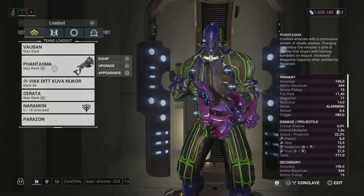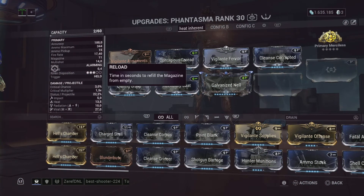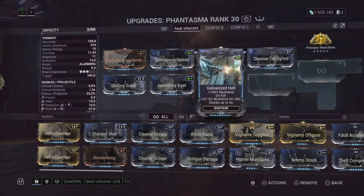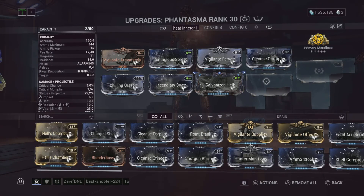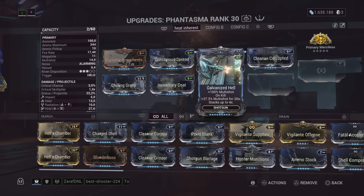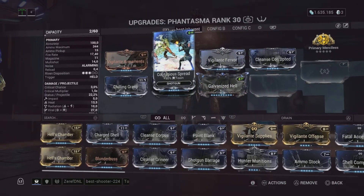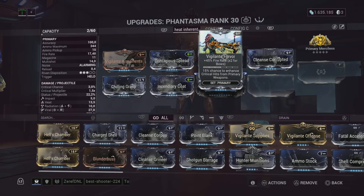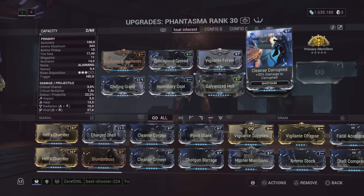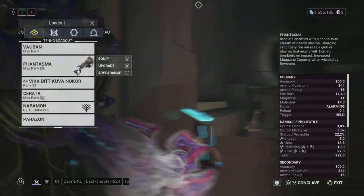The Phantasma - I've shown this build off many times before but just in case you haven't seen it. This is my Heat Inherent build - Multishot with Multishot and three mods for Heat Inherent, Fire Rate because this is quite fast and I just want to deal more damage quickly, and the Smite mod with Amalgam Furax Body Count.